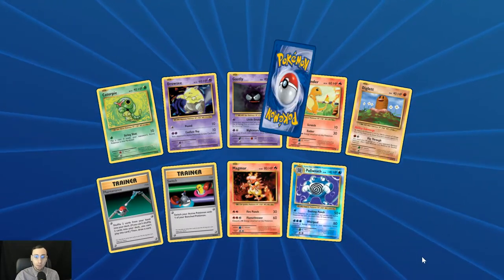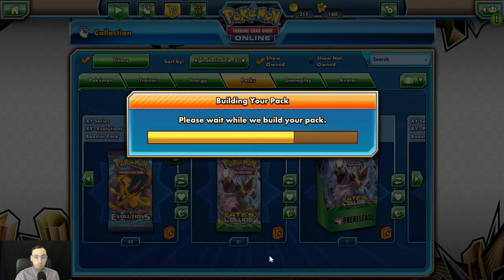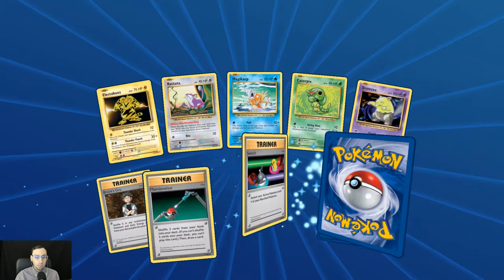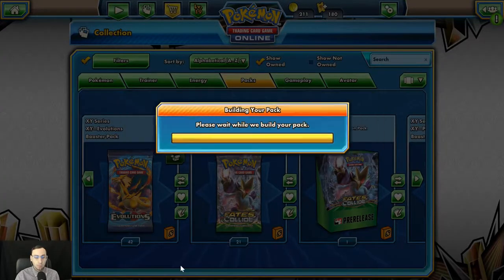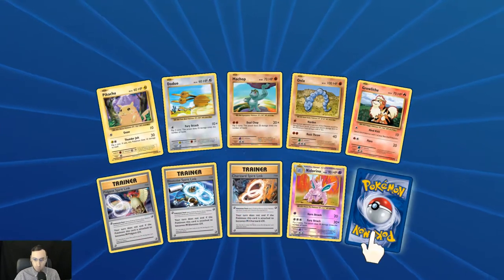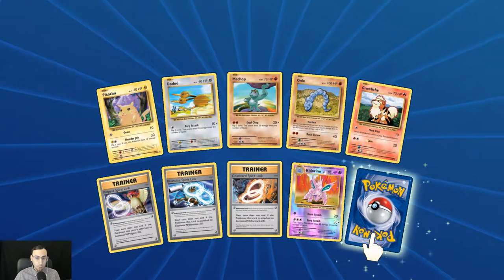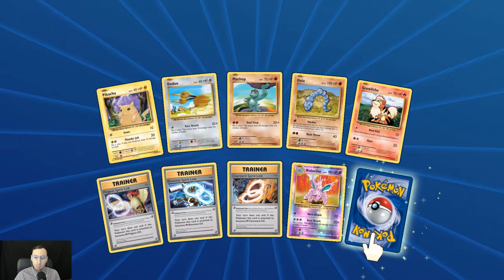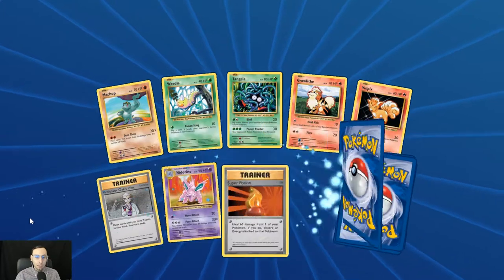A reverse holo Poliwrath and the holo rare Machamp. Reverse holo Brock's Grit, another Beedrill. We've actually had more than a couple EXes — we've had the two Mega Pidgeots, two Mega Slowbros, Blastoise, Venusaur — so actually not bad. It just seems they don't seem as important because they're not widely utilized.